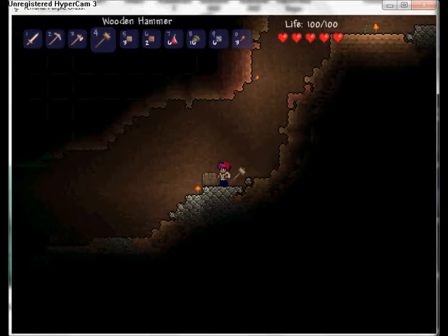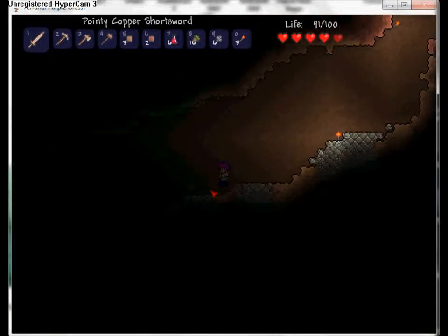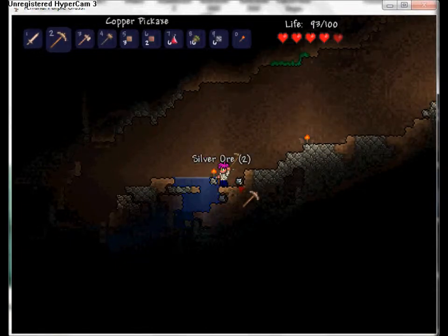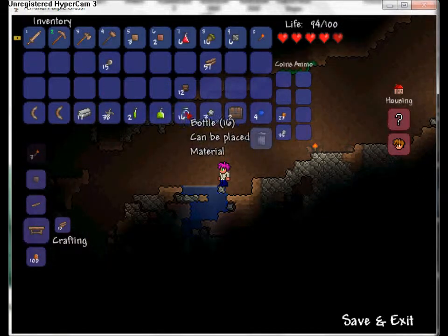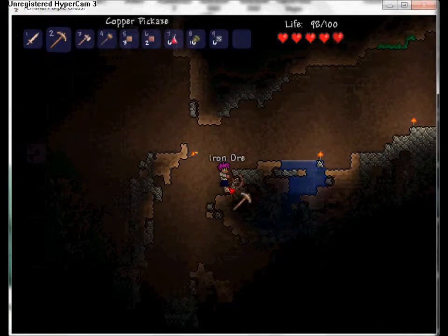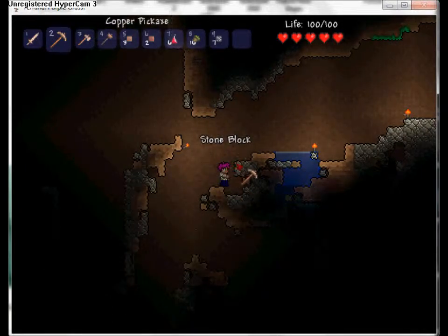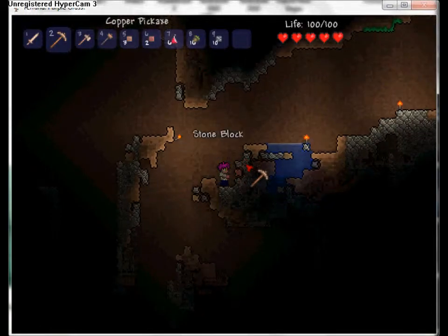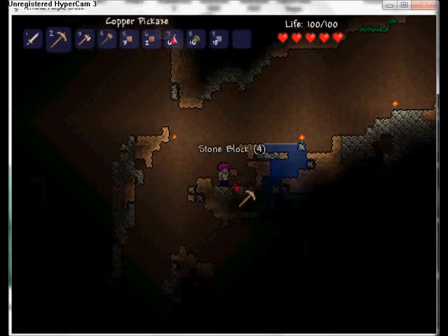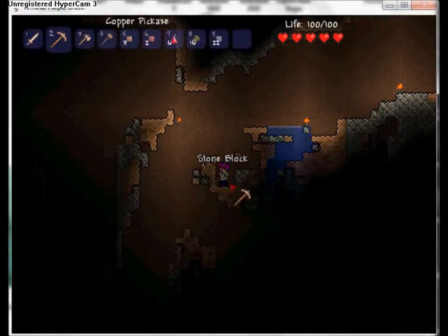I found another chest - more boomerangs, more iron, lesser potions - very helpful, they'll help you stay alive. Occasionally worms will come out and try to kill you. The shiny stuff I just mined is silver - another good thing. I'm also mining some more iron and stone because you need stone to make a furnace.